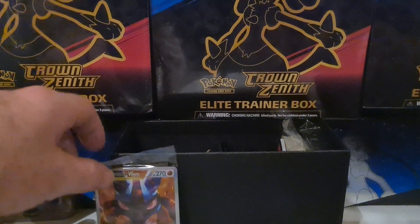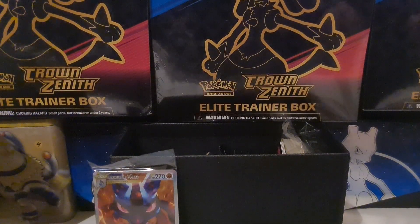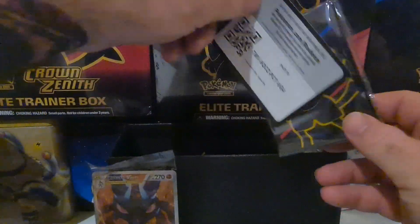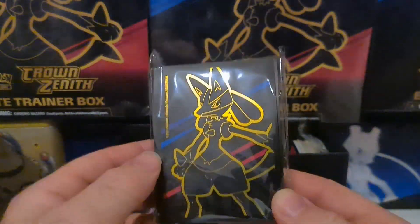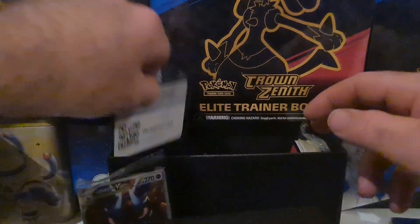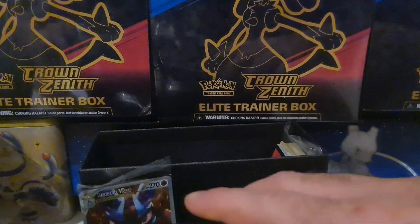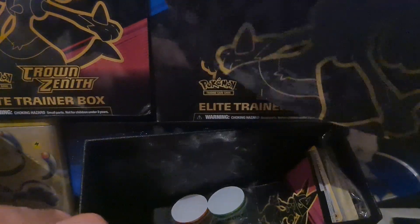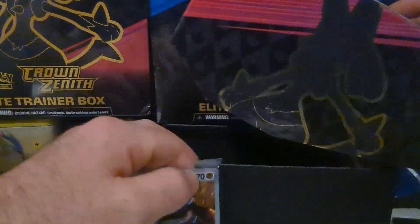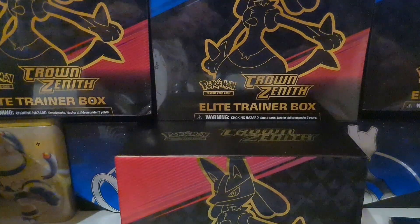As you can see, we get a lovely little bunch of sleeves and energies. The sleeves are much the same — a portrait of the Lucario as is on the front. And one thing special about this is we get 10 packs here instead of just the normal eight, which is always good!